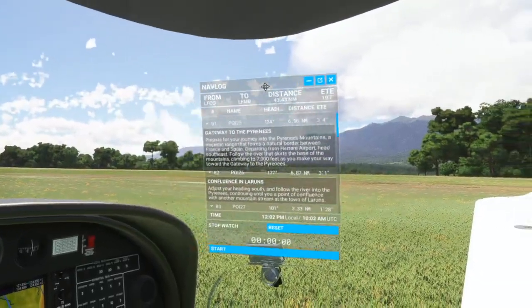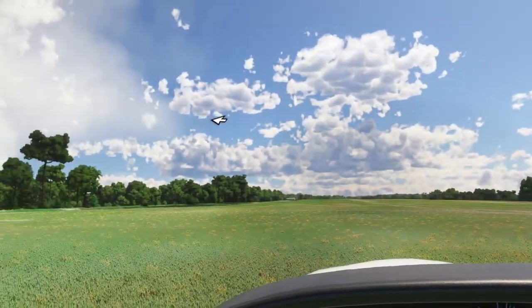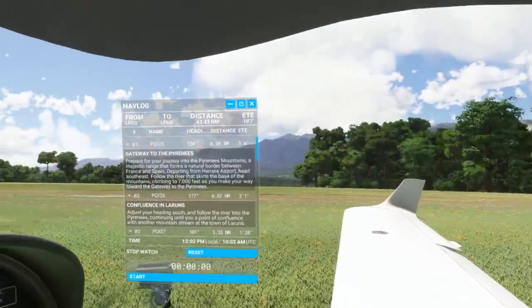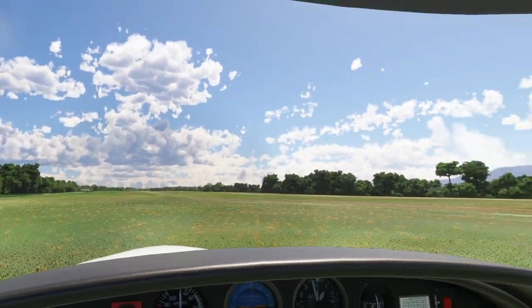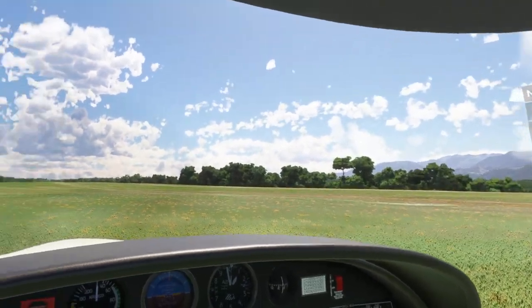So if you recall, we flew our approach and landed on this kind of sketchy little airfield. It's got plenty of room, but if you look down the center there are just tons of pits and holes and stuff. So you want to make sure you land at the green areas on this runway — you can get into some pretty sketchy stuff near the center of it.